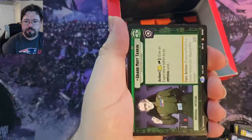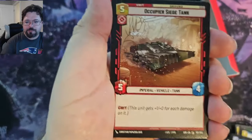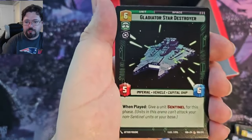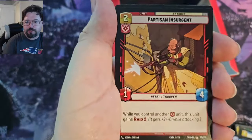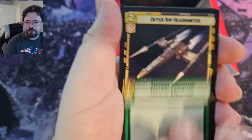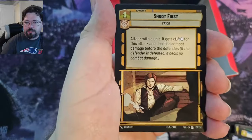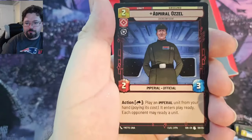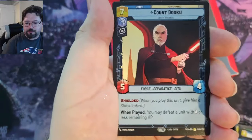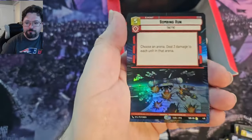Grand Moff Tarkin, Catacombs of Kadera, Moment of Peace, Occupier Siege Tank, Gladiator Star Destroyer, Vanquish, Partisan Insurgent, Tactical Advantage, Outer Rim Headhunter, Cell Block Guard, ISB Agent, Shoot First, Rebel Assault, Admiral Ozzel, and we've got Count Dooku for the rare, and then Bombing Run Hyper Foil. Oh, nice.